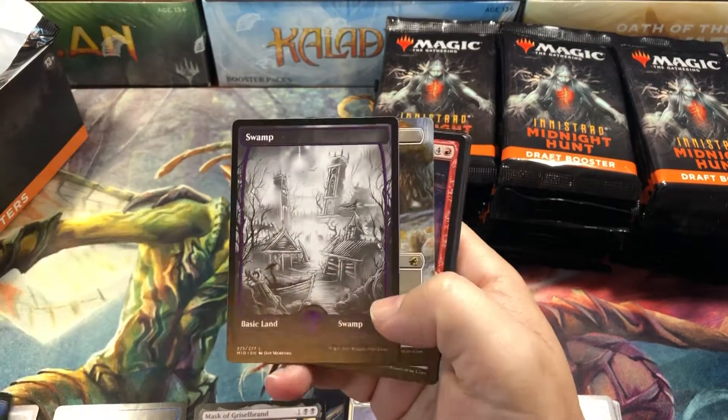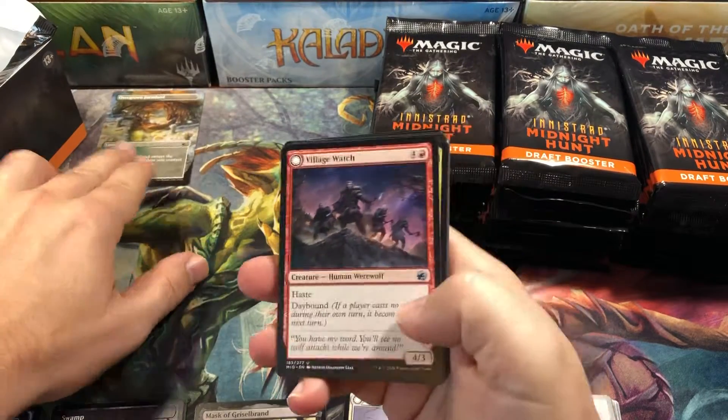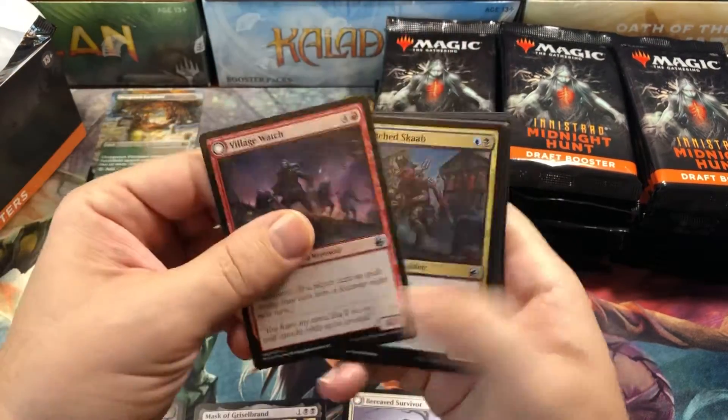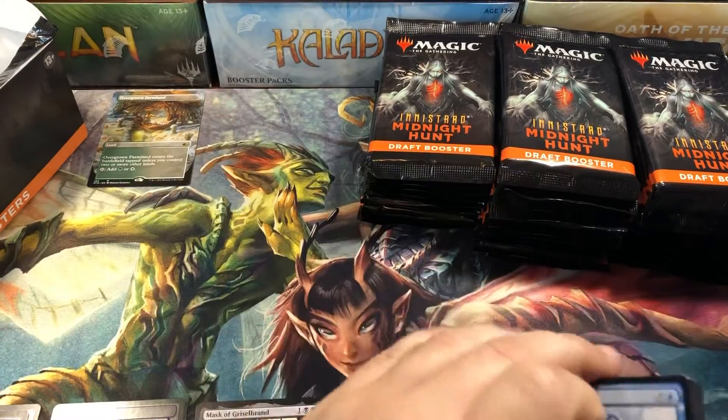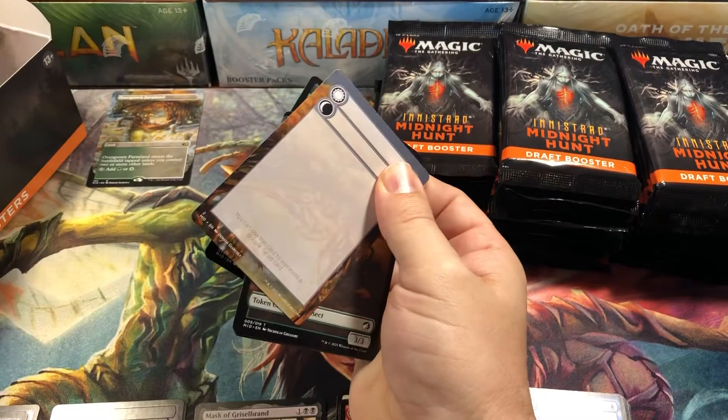Flip token. Bird token. Our swamp. Beautiful Overgrown Farmland — we'll keep track of the rare lands. And the mythics, of course. Alright, there we go.